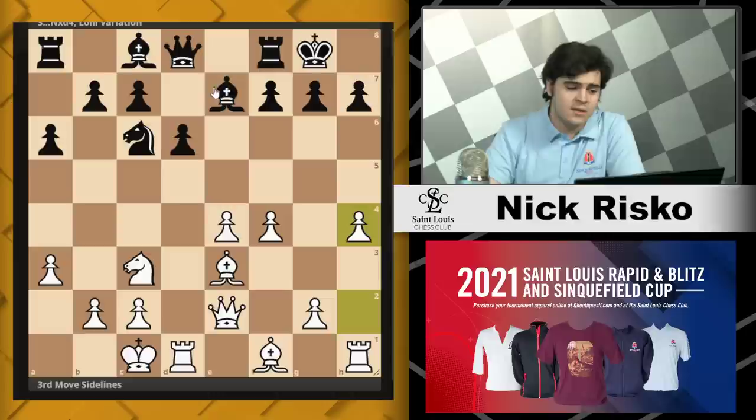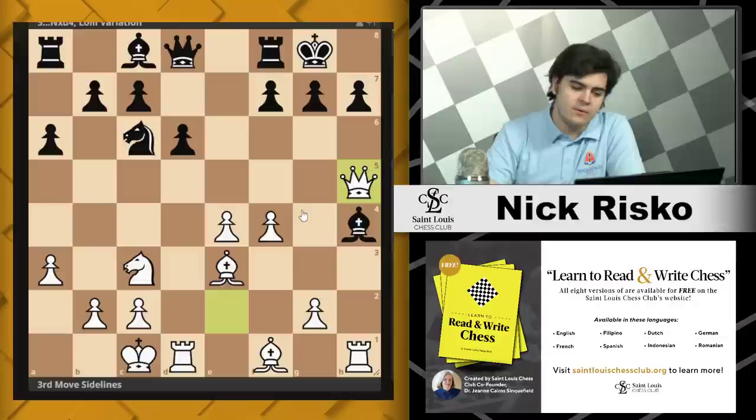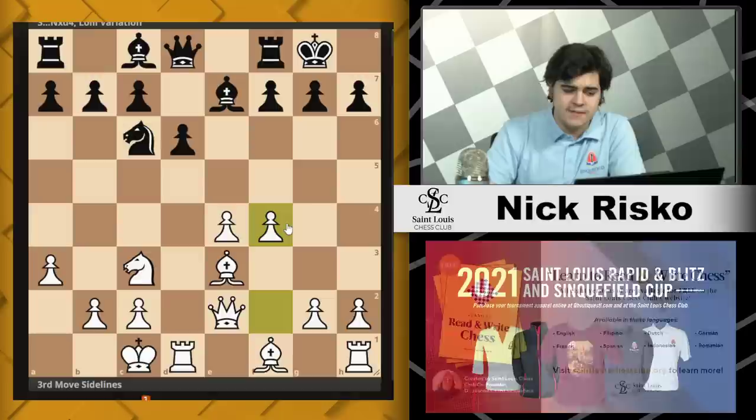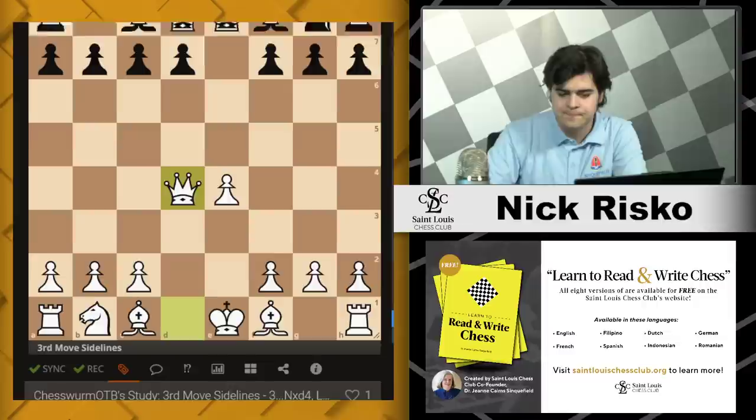Black should go d6, trying to get out the light-squared bishop. Now white will have time to play a3 and kick the knight away, then castle queenside while Black castles kingside. White's position is slightly better — this is starting to look a little more aggressive with the pawn on f4. You may be looking at playing e5 in the future, and ideas of g4 and h4 are still possible. If Black plays a waiting move and ever takes the h4 pawn, it's winning right away because of queen h5. There are some very nice tricks here for white. I think this covers the Lolly Variation.